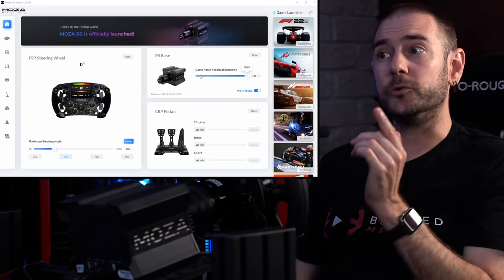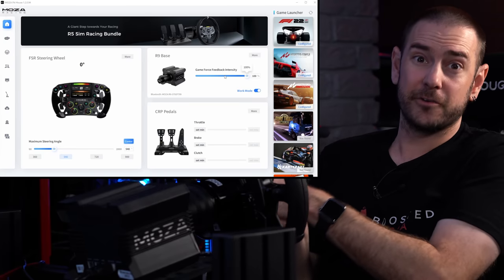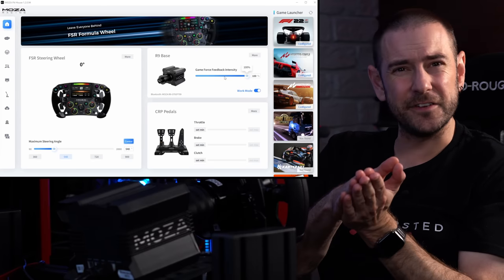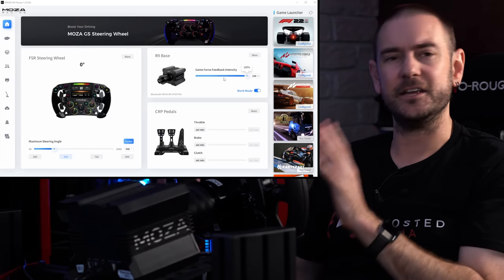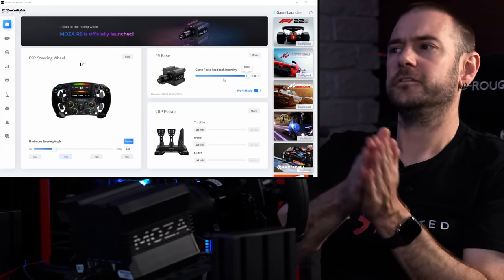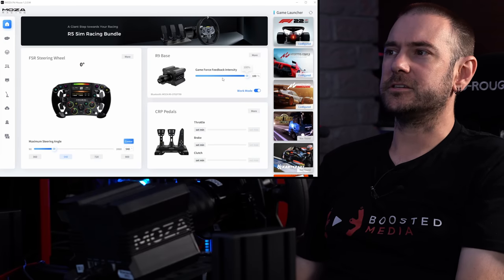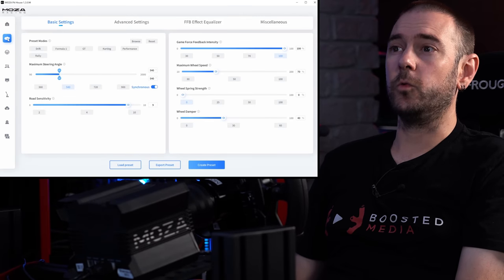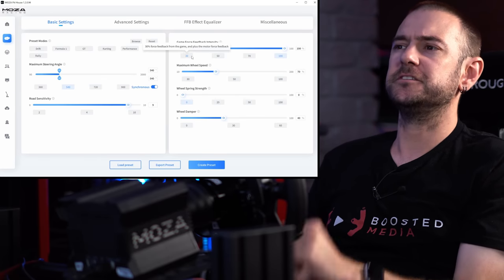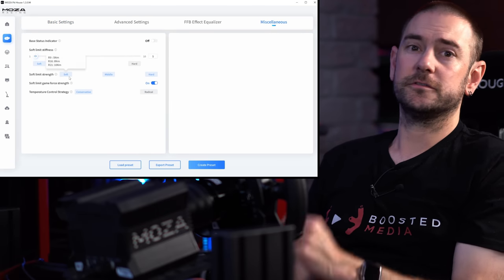For the gain force feedback intensity: for the R5 and R9 I recommend running this at 100% for ACC. If you're running an R16 you may want to crank it down a little bit, and for the R21 a little bit more. I find around 11 to 13 newton meters is where I sit on the more powerful bases. If you're running an R5 you definitely want this at 100%. If you've recently updated your firmware you'll notice a couple of things have moved around, but the fundamentals are the same — there's now a new miscellaneous tab.